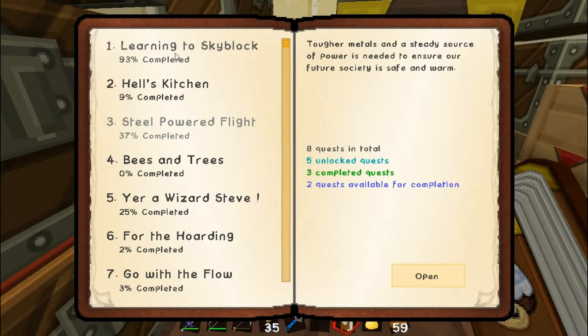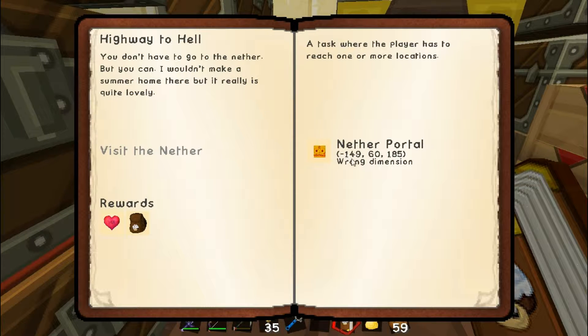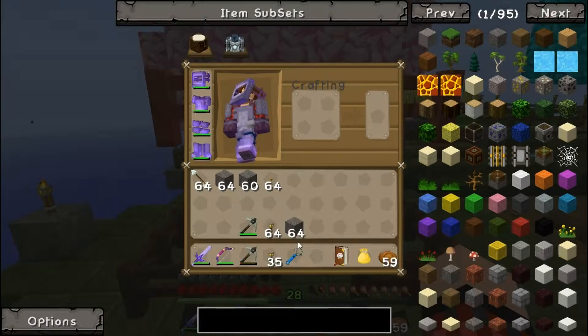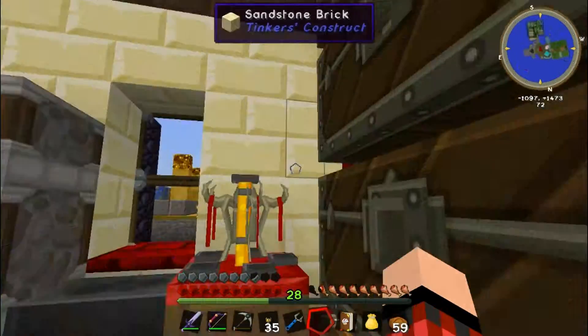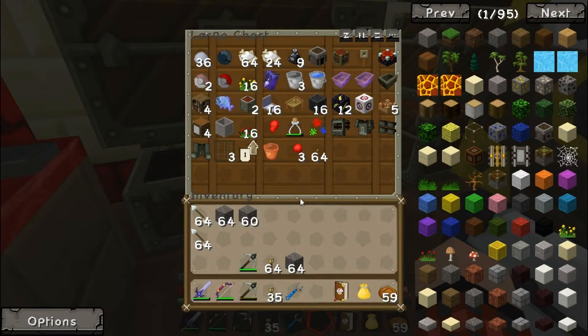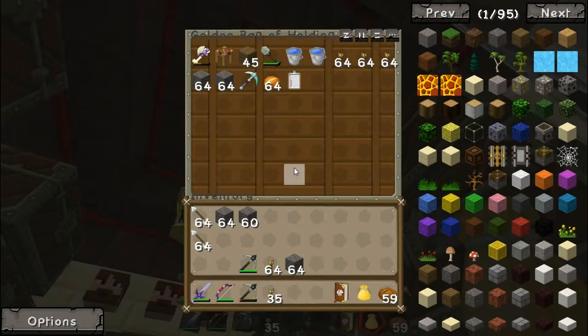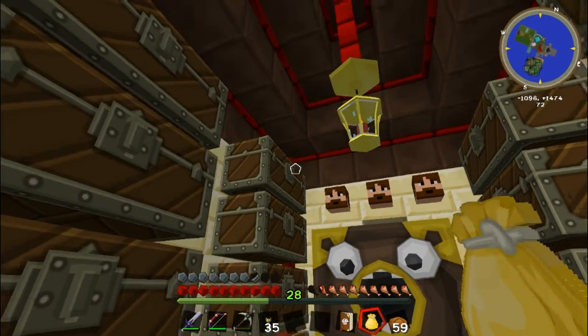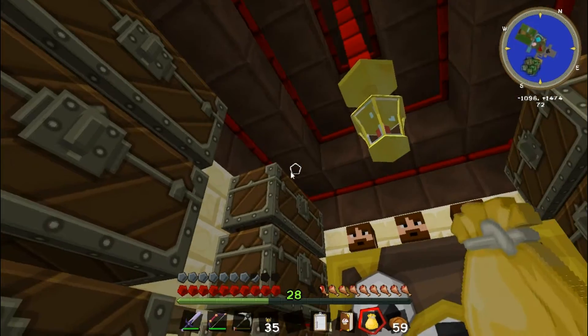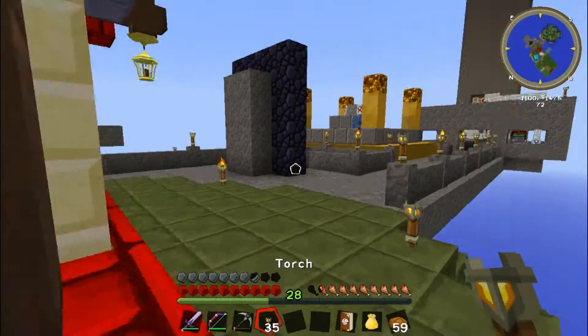Onwards to the nether! We have to go to a coordinate — negative 149, 60, 185. Let's see what stuff we need. Probably won't need everything. I'm going to take extra arrows. Won't need my wrench. We'll leave the to-do list behind because that'd be a pain if we lost it. Let's head off into the nether.